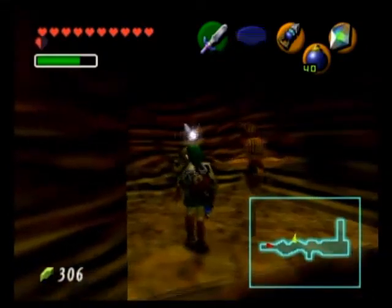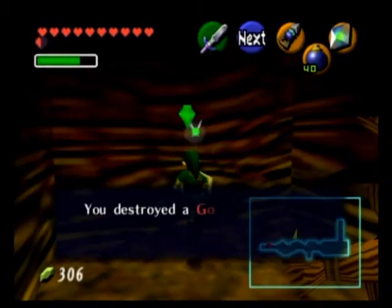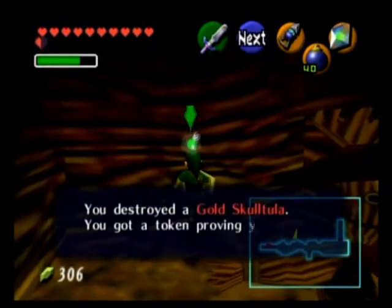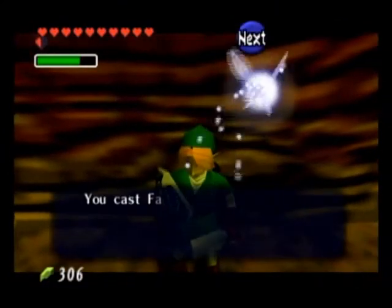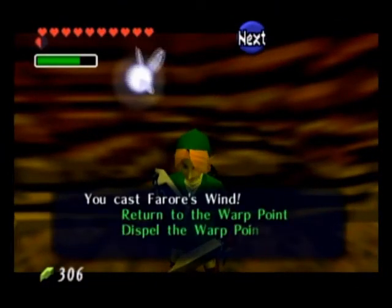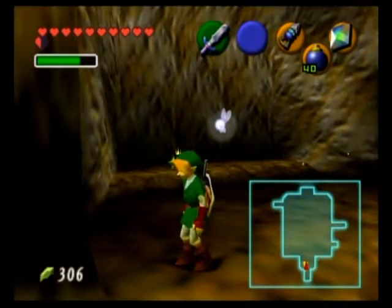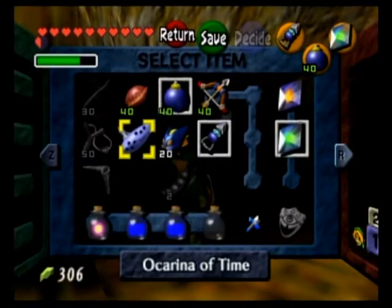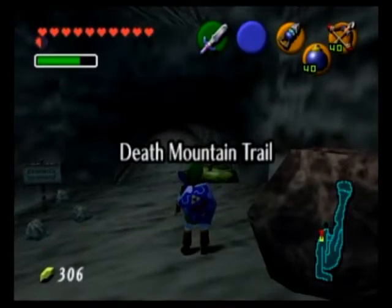I find it fascinating that this is the only one of the child dungeons that adult Link can enter. As we saw, the Deku Tree can no longer be accessed, and as we will find out when we go to Zora's Fountain, Jabu-Jabu will be gone too. Alright, now we're done with this area. We will now continue to ascend Death Mountain.